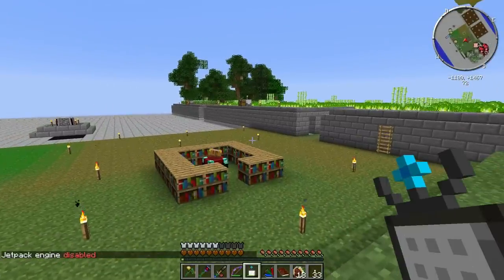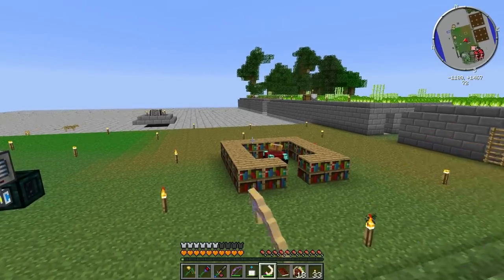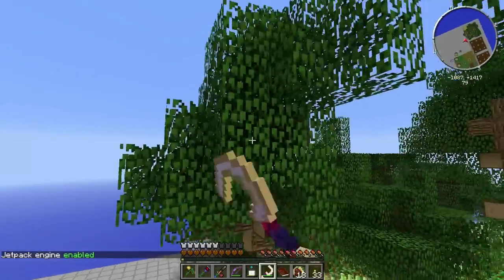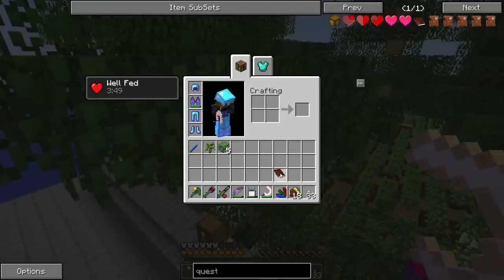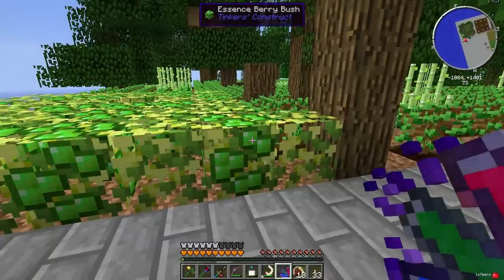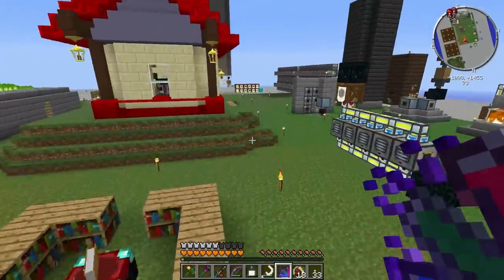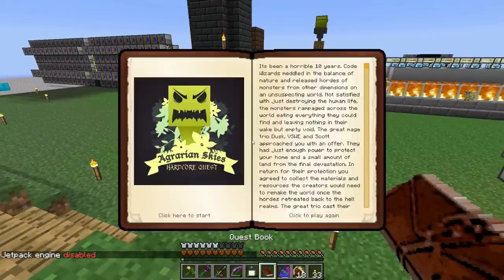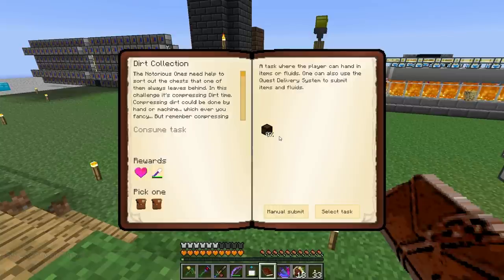The apples and saplings can both be used to make dirt. Also, we have this flux infused sickle — I think there's a way to switch modes on it. You can harvest a whole bunch of leaves in one go, and leaves can be turned into dirt as well. We do need a huge amount of dirt — one of the quests requires compressed, double, and quadruple compressed dirt. Let's check the Hoarding quest — dirt collection: we need 100 quadruple compressed dirt.